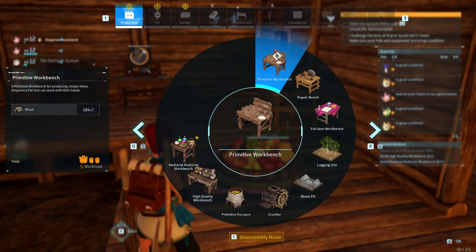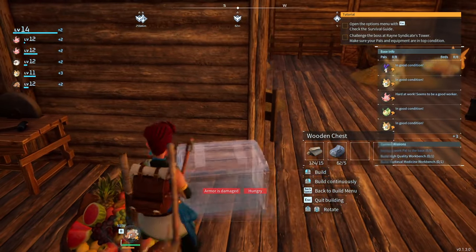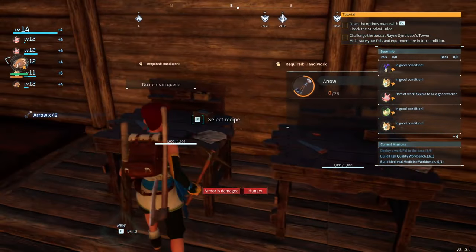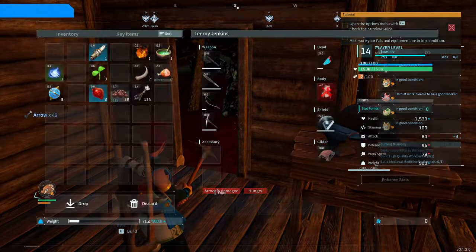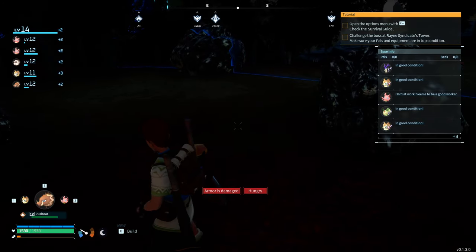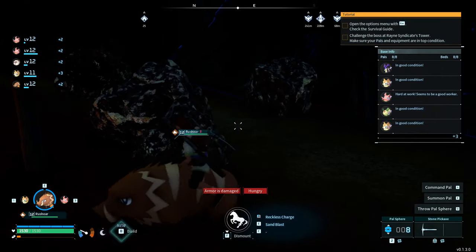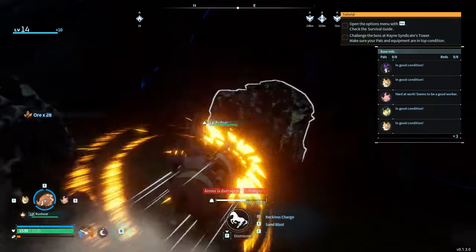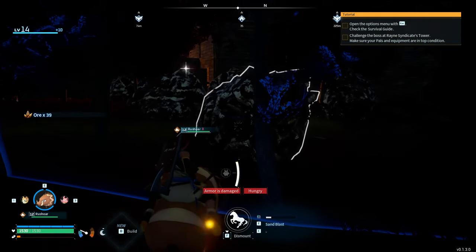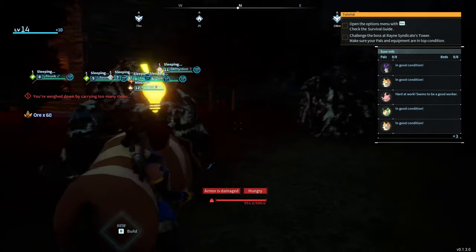We'll put down another box for extra storage. We've got the arrows we need. Now we can head outside again, put down the Rushmore, and smash into the ore nodes. 39 ore from those few rocks, then the other way gives us 60 total — we're weighed down already.